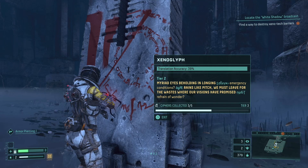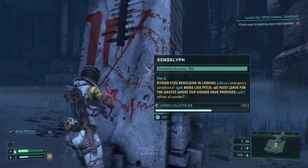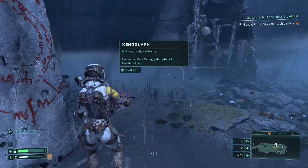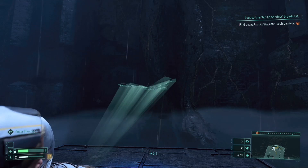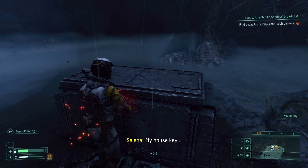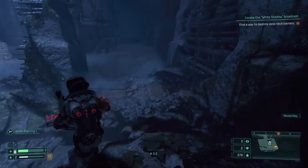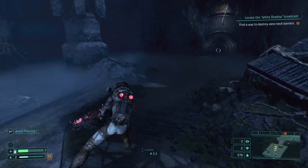'Red eyes beholding in longing, emergency conditions, grains like pitch — we must leave for the wastes where our visions have promised refrain of wonder.' Okay. Oh, it's the key for the house — let's grab that. How could this be here? I'm kind of looking forward to checking out the house right now.